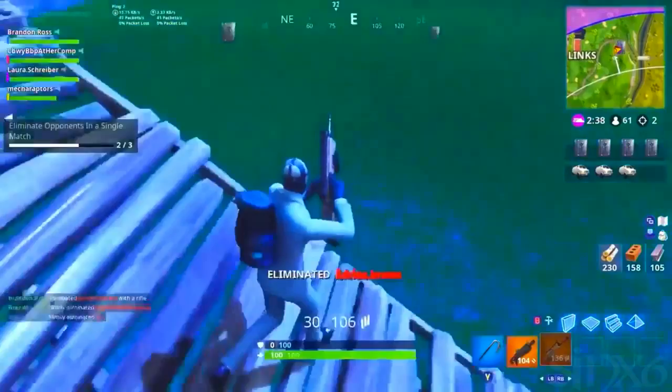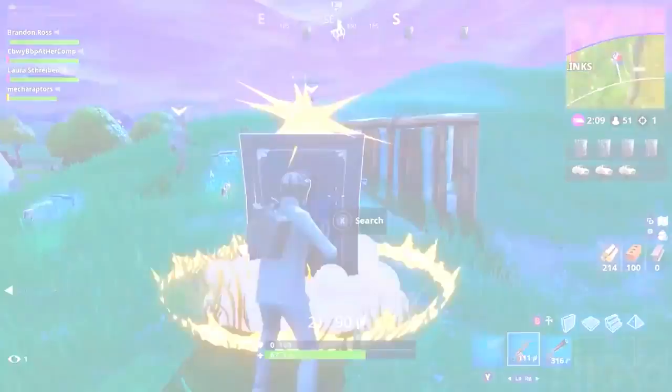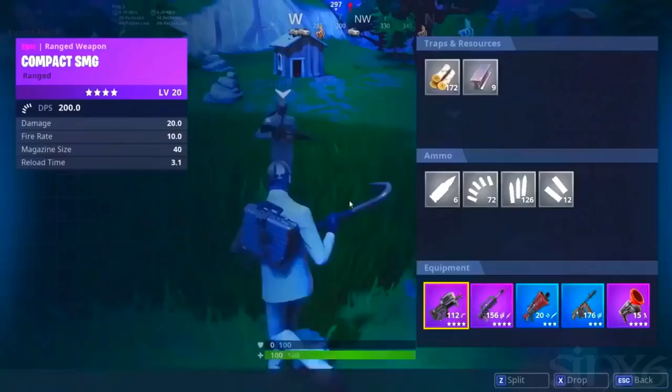Are you kidding me right now? You see on the right side the getaway vans, the safes that are on the map, all sorts of stuff going on. There's the jewel, picking it on up. Completely different way to play Fortnite. These changes, the new modes they've been putting in recently, are adding a flavor change to the way the game plays.